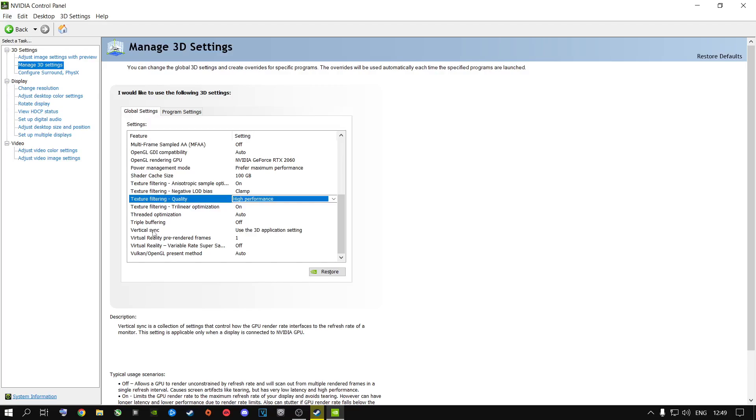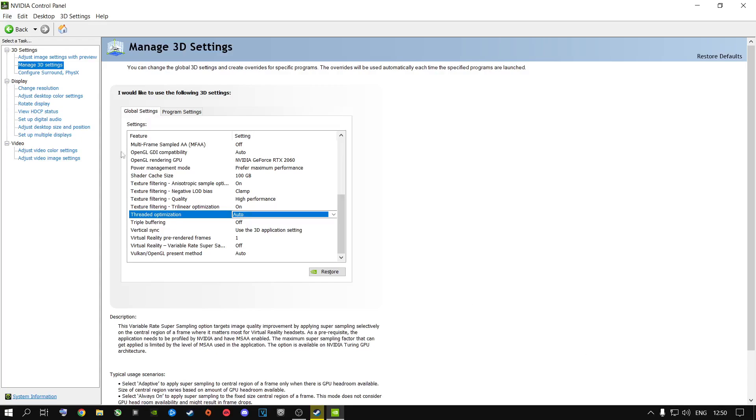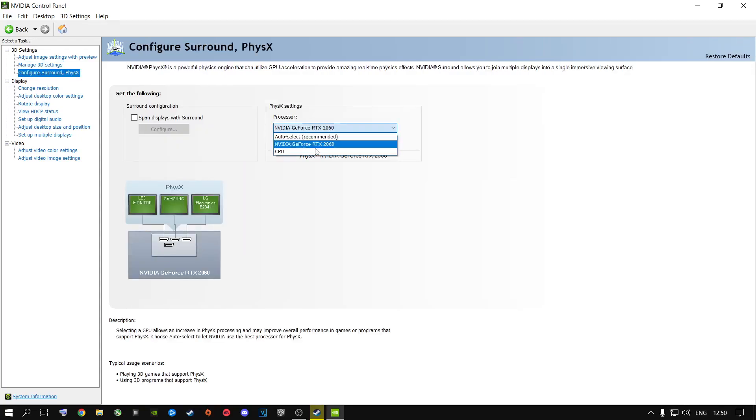Set the relevant option to Clamped, and for V-Sync set it to Use the 3D Application Settings so your game can decide whether it needs V-Sync. Enable the threaded optimization option — this uses all your CPU threads and cores to push performance. Set it to Auto so your machine auto-detects what to do while playing Rust. Click Apply at the bottom, then go to Configure Surround and PhysX and select your dedicated GPU — not Auto Select, and not CPU unless you have an APU. Most people have a dedicated GPU, so select it and click Apply.